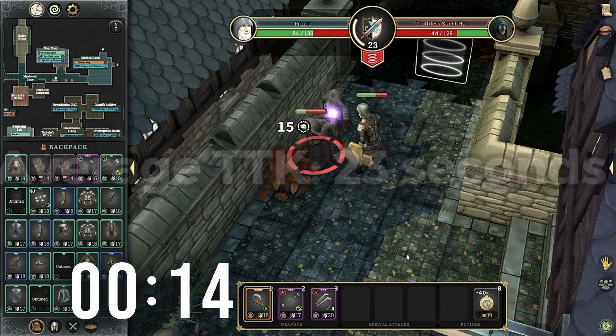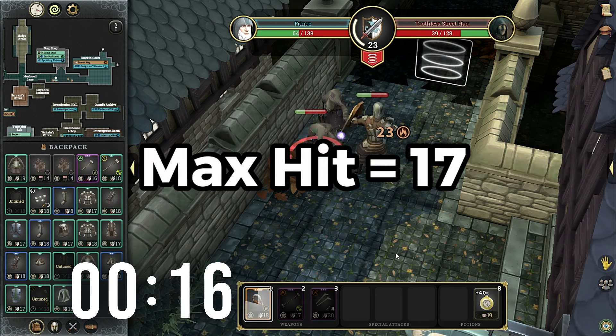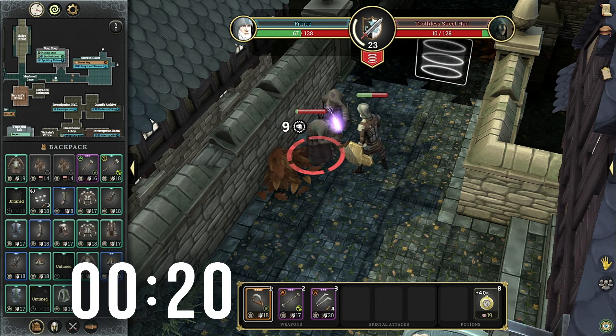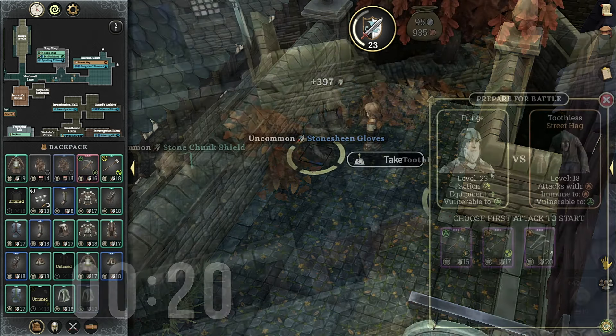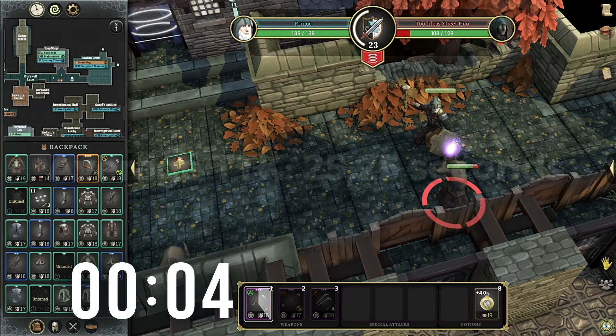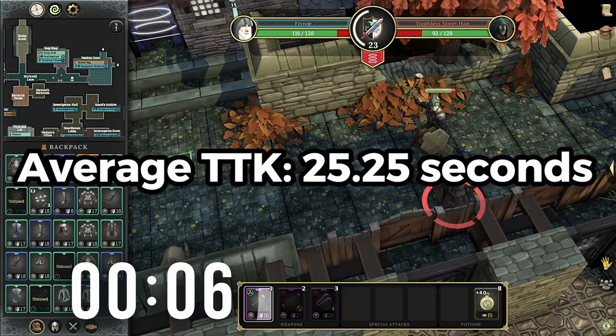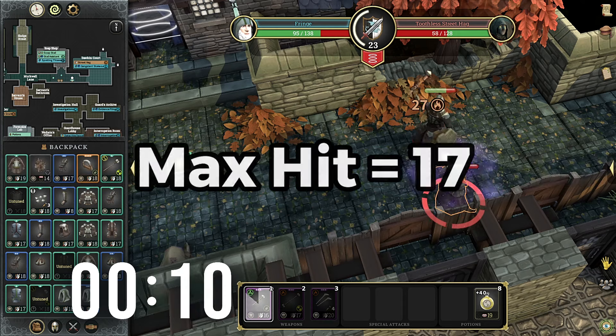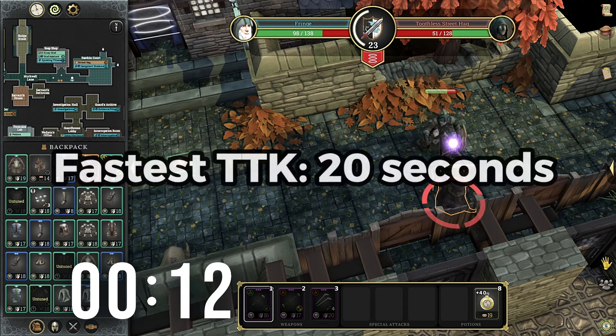The average timed kill ended up being 23 seconds, with a max hit of 17 and a fastest timed kill of 20 seconds. Comparing that to the much weaker weapon on paper that just so happens to match this monster's vulnerability, in 4 kills we managed to get an average timed kill of 25.25 seconds, with a maximum hit of 17 and a fastest timed kill of 20 seconds.